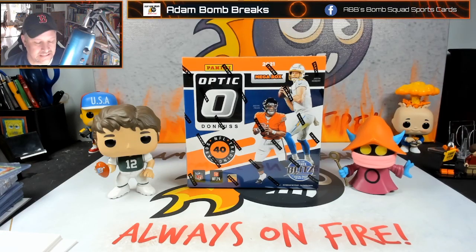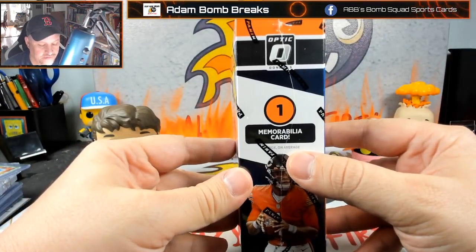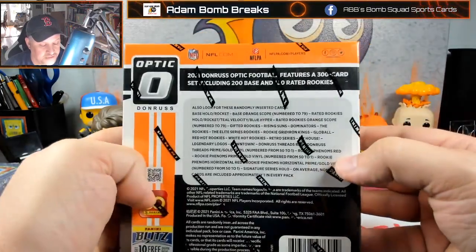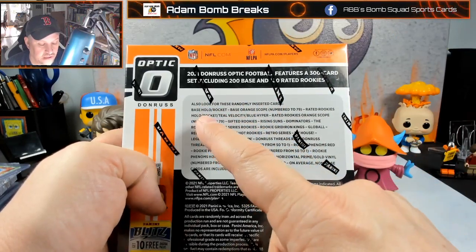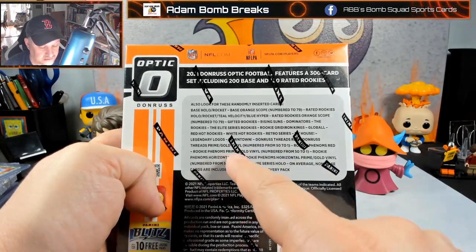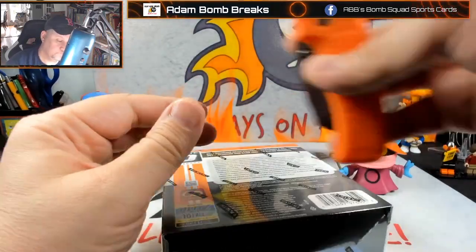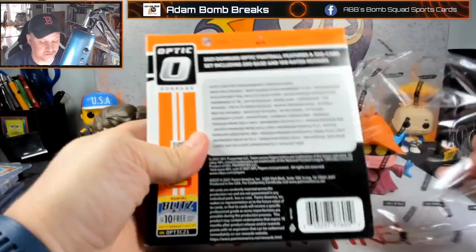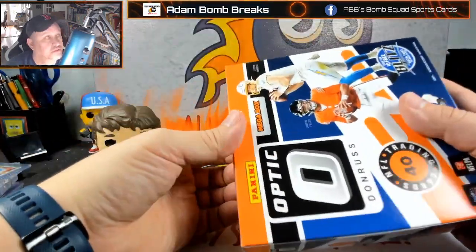So we have a Walmart Optic Megabox — 40 cards, 4 cards per pack, 10 packs per box. One memorabilia card on average per box. Three exclusive rated rookies, which is nice. Blue Hyper Prisms, the Orange Scope numbered to 79 — I've pulled both of each. Teal Velocity, and you can get a Teal Velocity on the rated rookies. There are also opportunities for numbered cards in the mem cards — gold vinyls and primes numbered to 50. You get one of those per box; it could be a really nice one. Let's go ahead and open this.